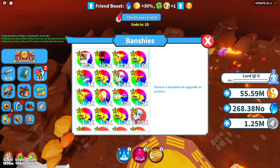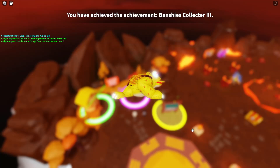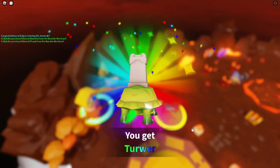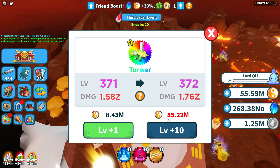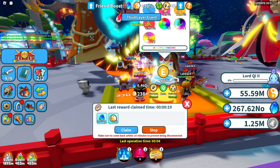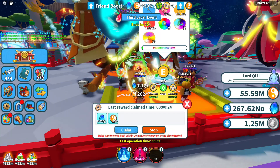We finally got our last. This Banshee stuff takes so long. I've needed this Froakie for at least like two weeks and nobody will sell me one. We got the Turwar — I think that's how you say it. Upgrading him is crazy because we obviously don't have enough Chi. I'm gonna go ahead and grind this out. Don't forget to subscribe to the channel if you want to see more videos like this. I'll see you guys in the next video. Peace.